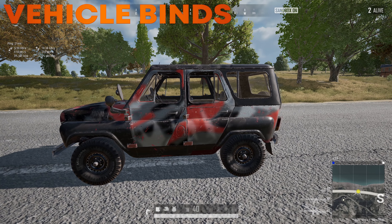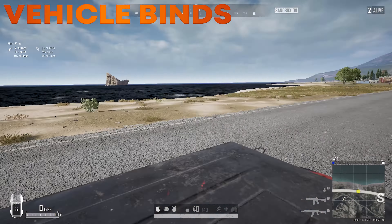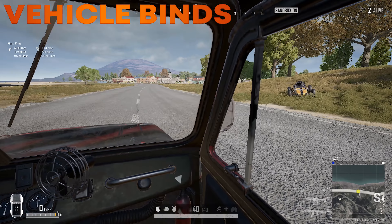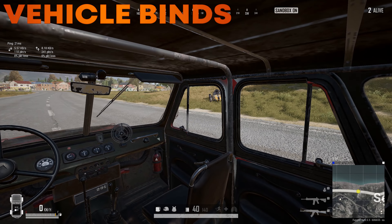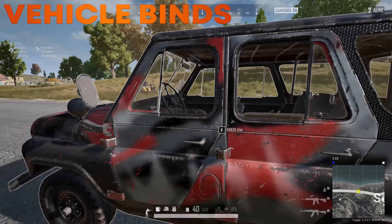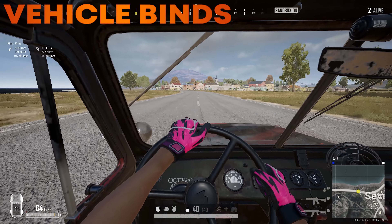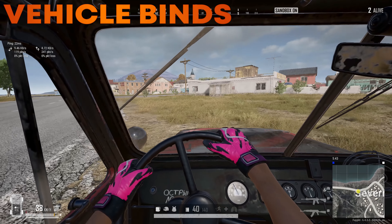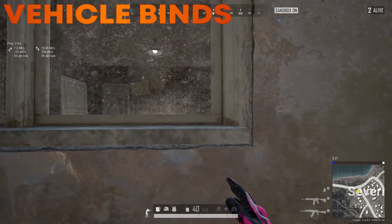Swapping seats to drive is a really important skill in PUBG. For driving, I have W and Shift-W bound so that whatever seat I'm in, I just start driving and I'll be in the driver's seat. For the two passenger seats, I use E and Q so I can easily swap between them. I use F1 and F2 for the other two seats. Mostly I use E and Q for drive-by shootings. If I park at a house and want to get out on the other side, I swap seats quickly and I'm on my way.